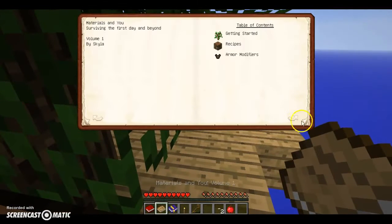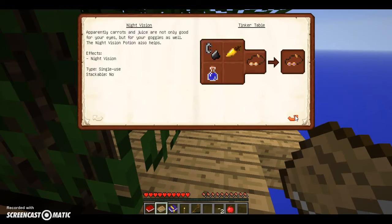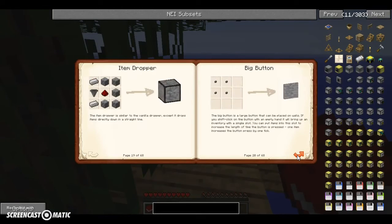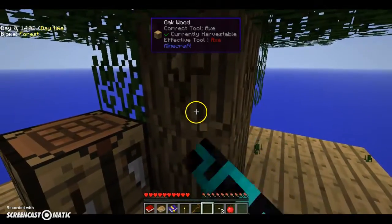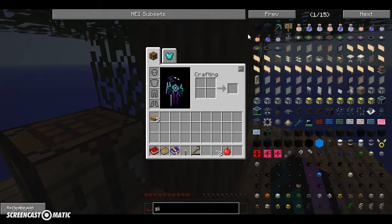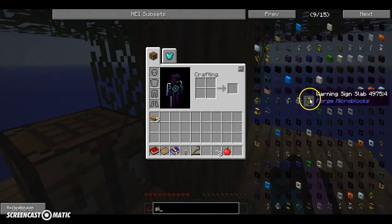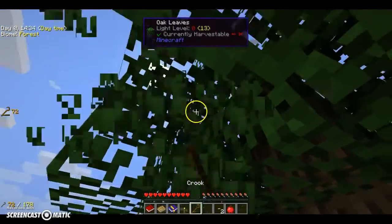Let's look at the book. None of this is telling me how to make it. I think it's called a sifter — is it just a sift? I think we need like string for that anyway. Let's get all these.